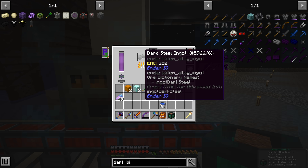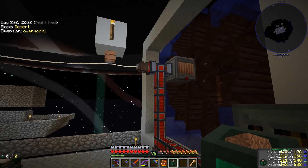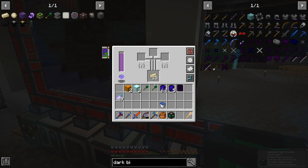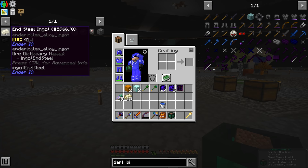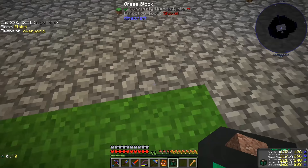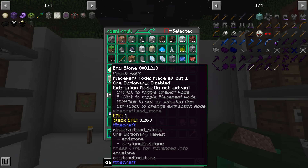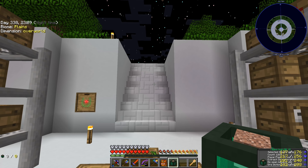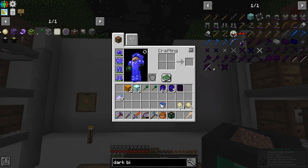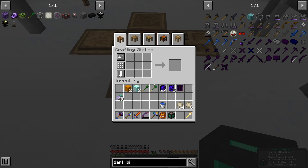We've got a bunch of end stone, the obsidian, and made another dark steel. The battery was completely full when I started and barely got touched — there's also power retained in the leadstone flux duct. There are 15 end steel ingots. The end steel grinding balls are just end steel arranged in a plus sign — and there is a stack plus eight. I grabbed a whole bunch of end stone while in the End so I don't have to keep going back.